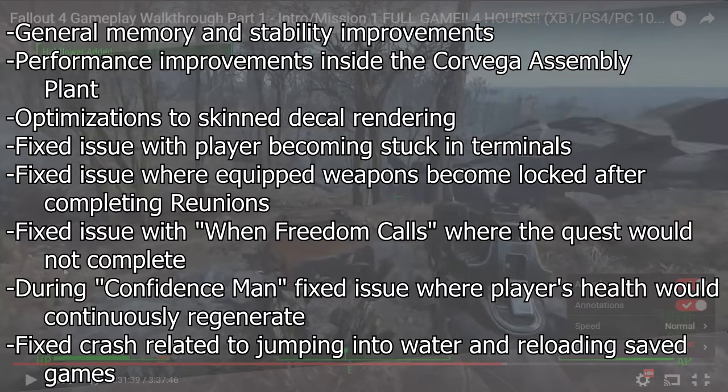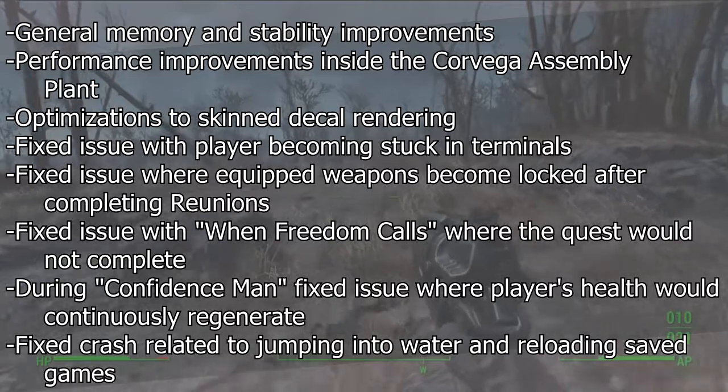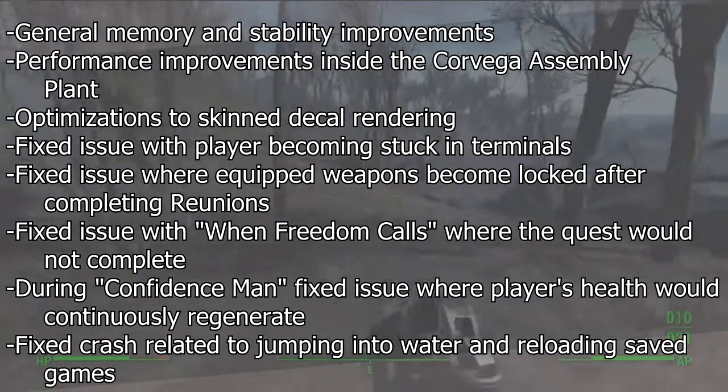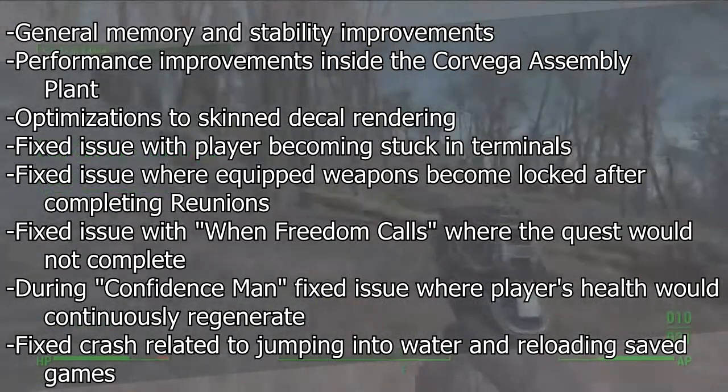Fixed issue with player becoming stuck in terminals. Fixed issue where equipped weapons become locked after completing Reunions. Fixed issue with When Freedom Calls where the quest would not complete. During Confidence Man, fixed issue where player's health would continuously regenerate.